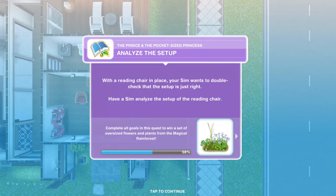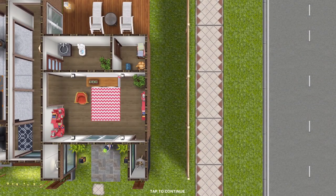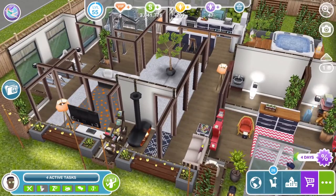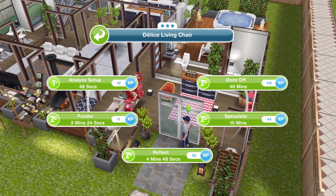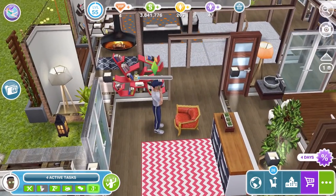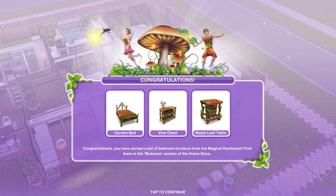Analyse the setup. With a reading chair in place, your Sim wants to double check that the setup is right. Have a Sim analyze the setup of the reading chair. Let's come out of build mode and click on the chair — analyze setup for 48 seconds. This is perfect, look, there's some books right next to it. Congratulations!